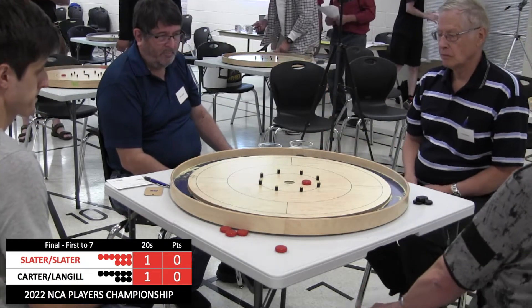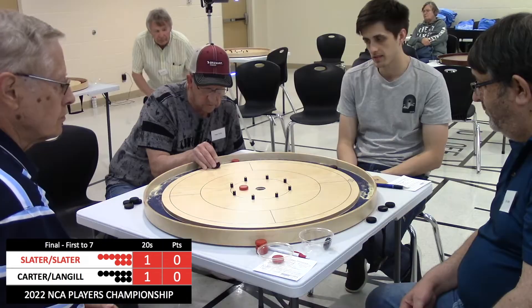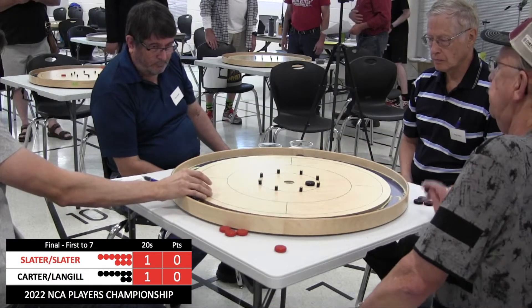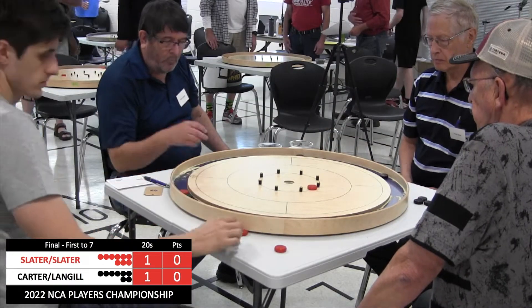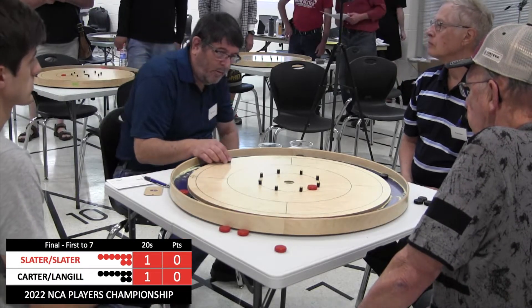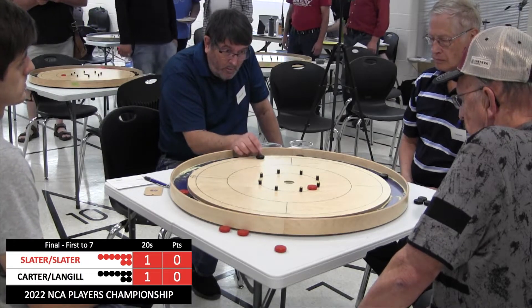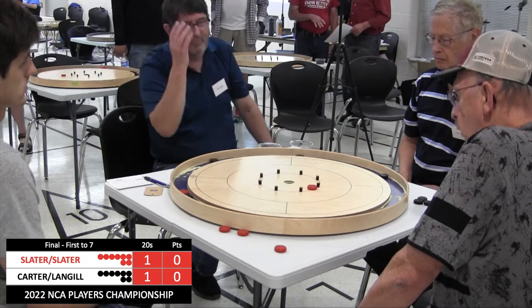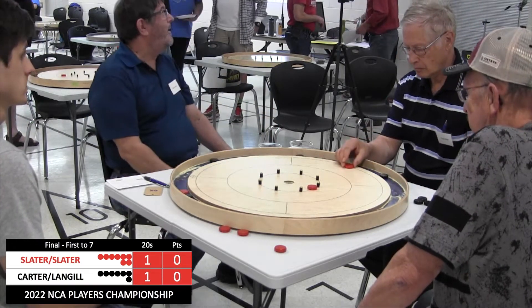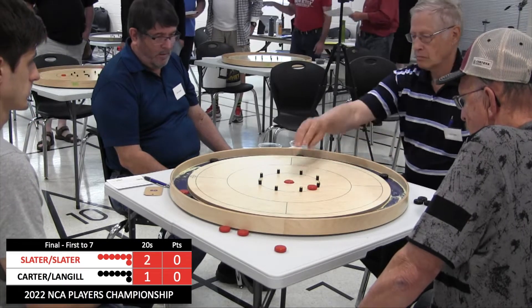Fred Slater might not love that spot too much, but it's okay. It's far from an easy 20 opportunity here for Peter Carter, and he also will just have to settle for the hit and stick. Justin Slater tries to roll right to the outside, ends up not quite far enough. So there is a chance for a rebound 20 here for Langell — but he hits a peg on the way in, leaving the opportunity for Fred Slater to get a lead in the 20 count. And he converts.